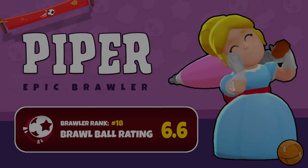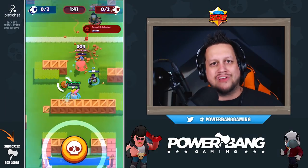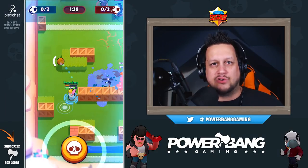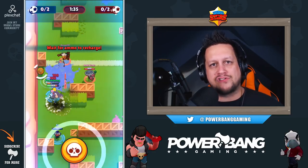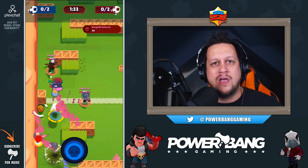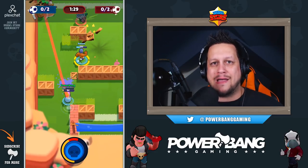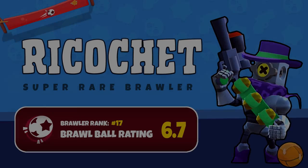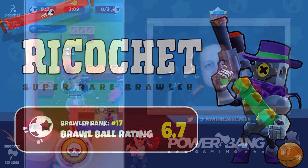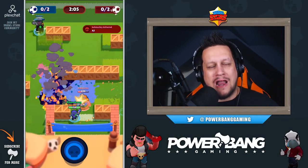First up on our list is Piper. Piper is used to being one of the best brawlers in game modes like Bounty and Smash and Grab, but in Brawl Ball she simply can't put out enough pressure to thwart off an enemy attack. With the slowest reload time in the game, Piper is not the best option for Brawl Ball.